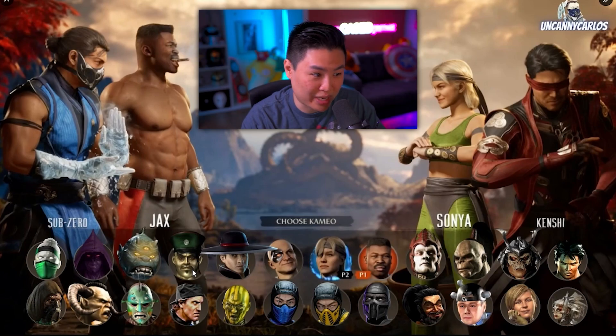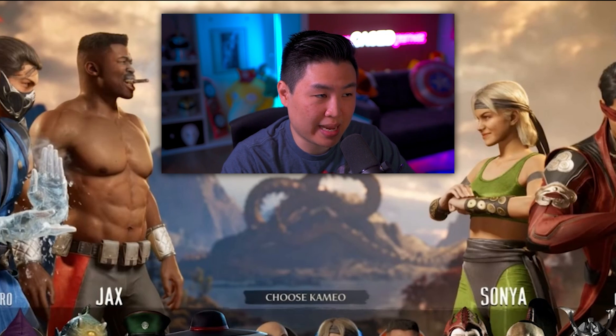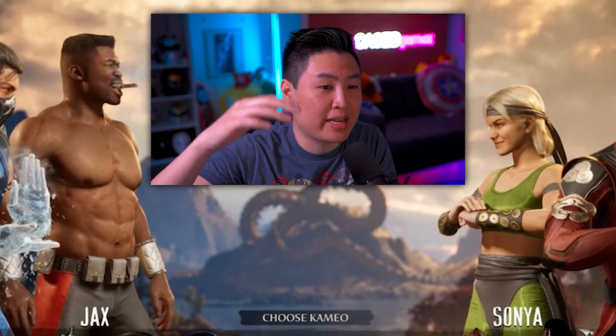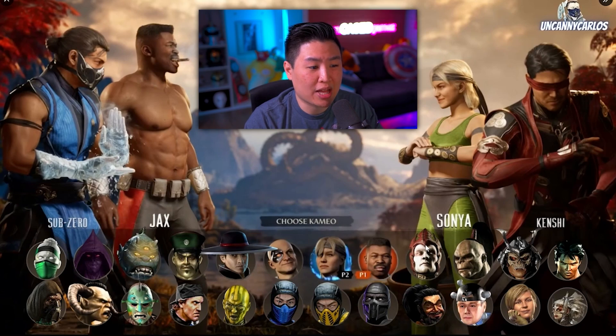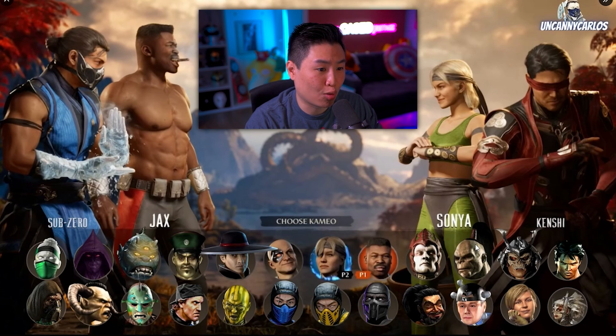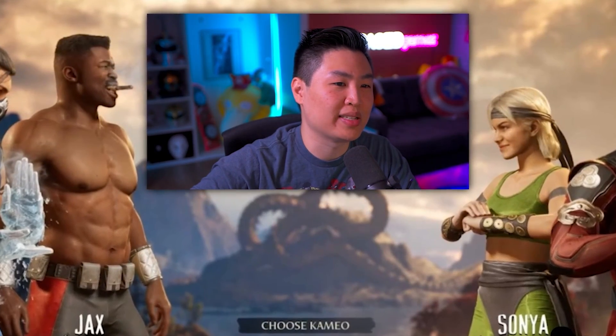Maybe Ed Boon will say 'you know what, we'll give you Zuhao just this one time.' We also got Shinnok — he hasn't been playable since MKX, so him being cameo makes sense. Then there's Goro, who looks like he got shrunk in the wash compared to the reveal trailer — kind of like baby Goro. And Shao Khan — if he's a cameo fighter, I feel like people would just pick him for the troll factor, where he comes in and says 'you suck.'